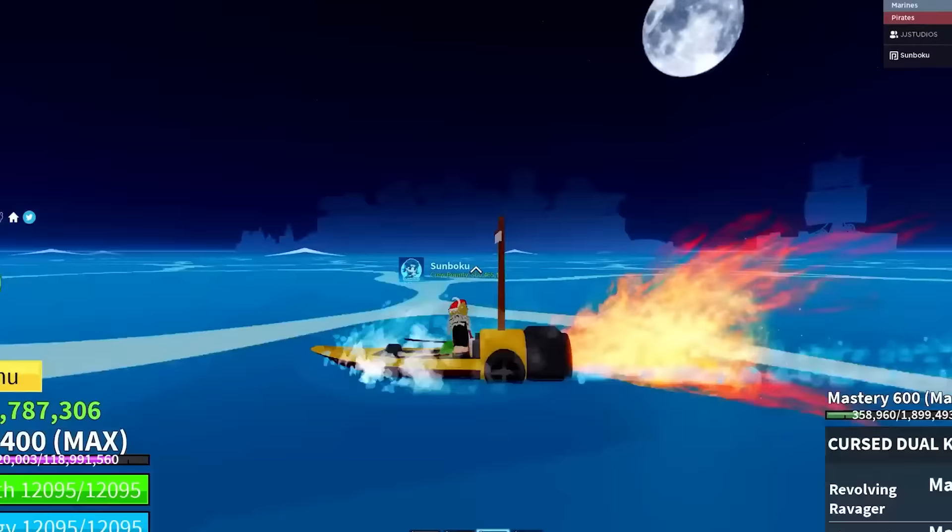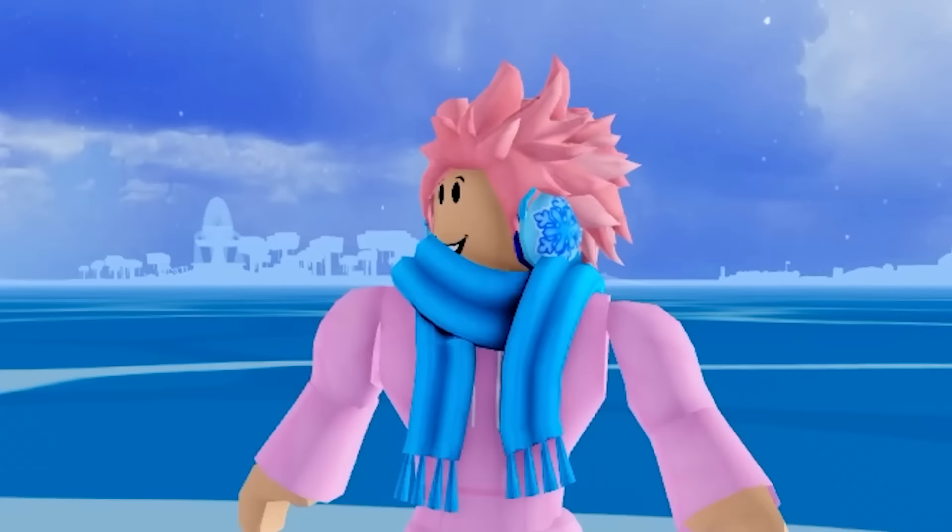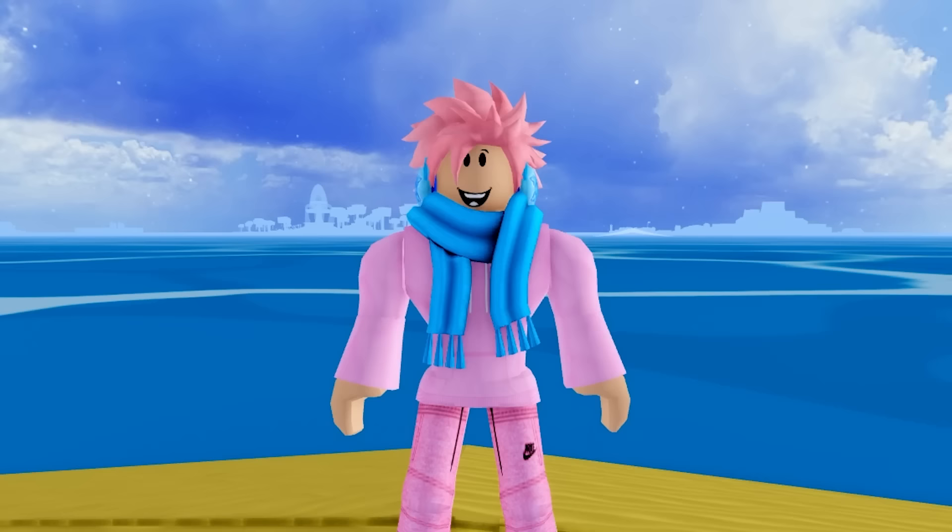The Mirage Island is a sea event that occurs at random times. The requirement is simply to be on a boat, sailing far away from any island. There's a pretty low chance that the Mirage Island spawns in. Once you get on the island, you have to get those fragment chests very fast because the island despawns in exactly 15 minutes. This sea event can only happen in the third sea.